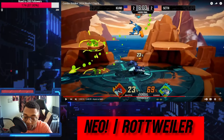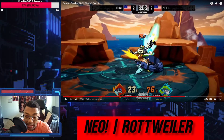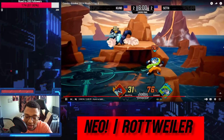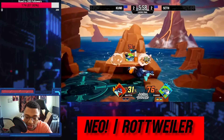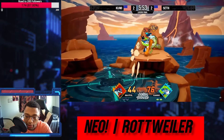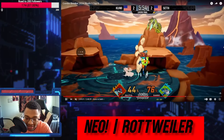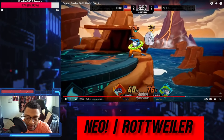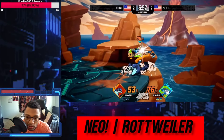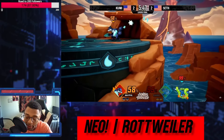We're back in neutral yet again. Both looking for an opening — we're seeing Rano's grab game again. It's kind of just a skirmish, they're both looking for the same thing: a raw hit in neutral into an advantage state. But it's not really coming together for either yet, until we get this Maple three-piece.